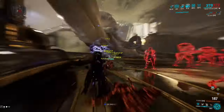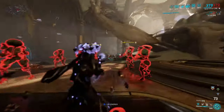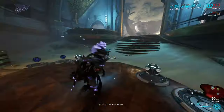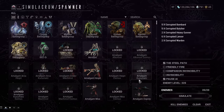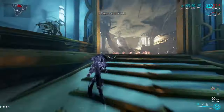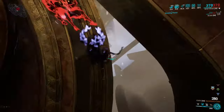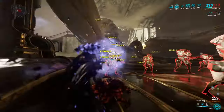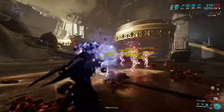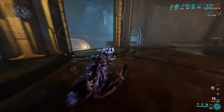Look at that damage ramping up from Cascadia Flare. It's crazy — like a mini Ignis Wraith but even better. We killed that whole group with only one Incarnon charge. Now testing on a corrupted battle group — these are level 225 path enemies, pretty tanky. I don't believe a regular Ignis would kill them this fast. The range isn't that far, so you're basically fighting at melee range, but if you're okay with that it's really effective.